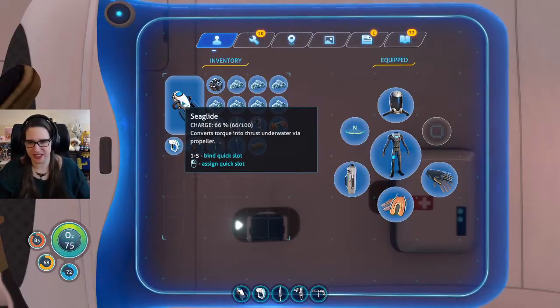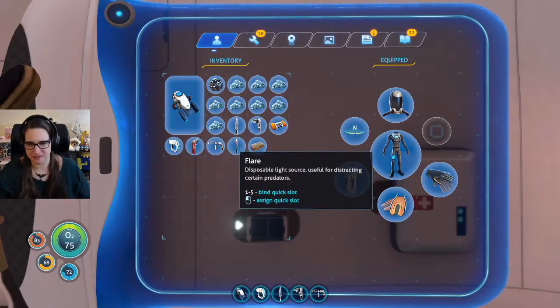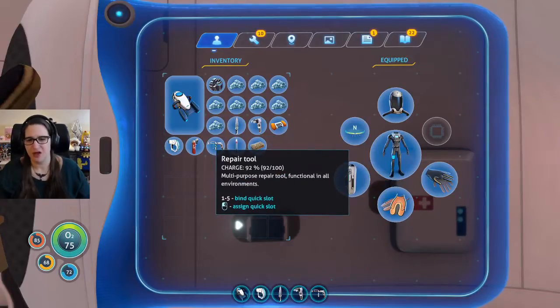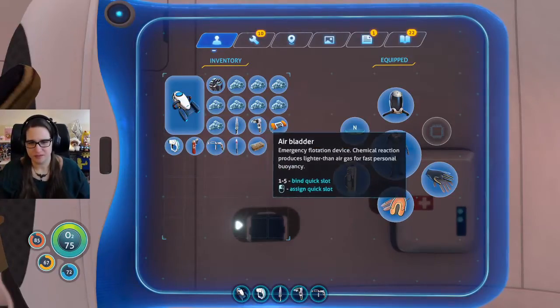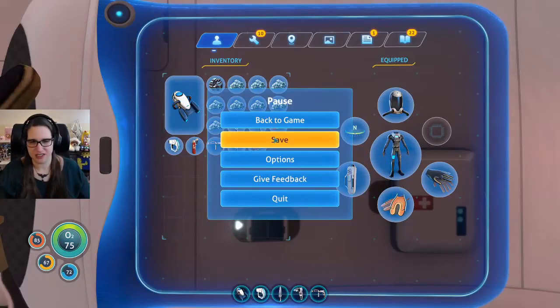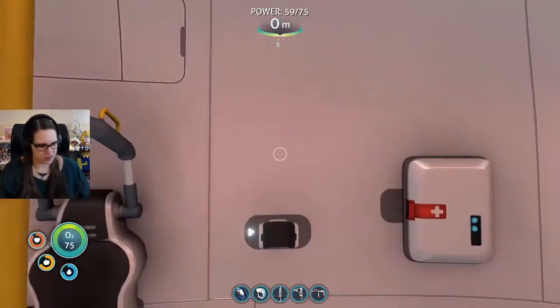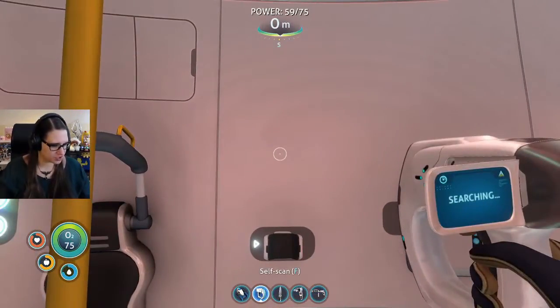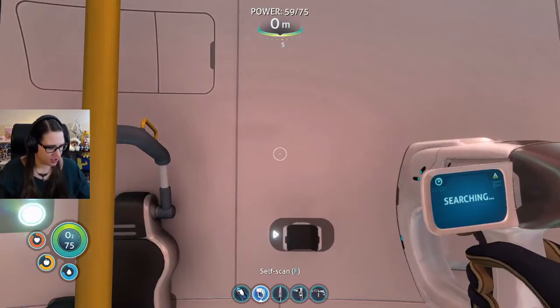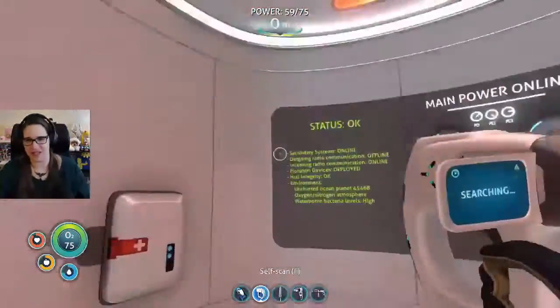How do I charge the sea glide? How do I charge these things? I mean that. Oh, I want to find the laser. Save. Cool. You should also look for pieces of the ship that fell. Yes, I have been trying to find stuff like that.